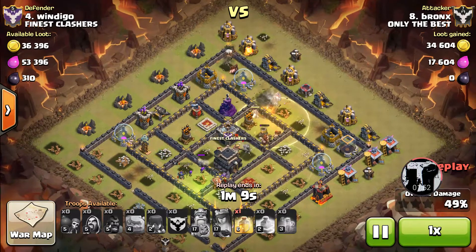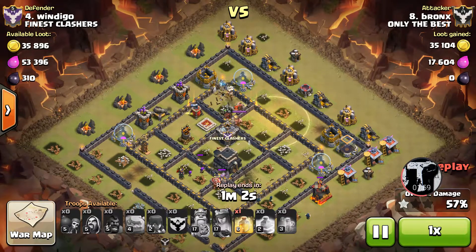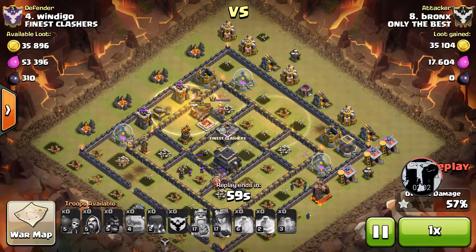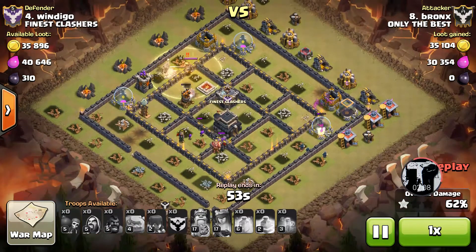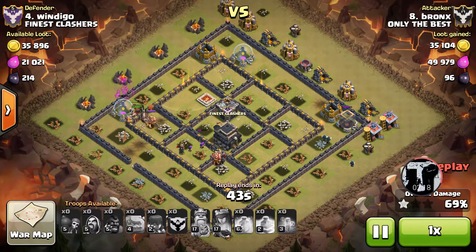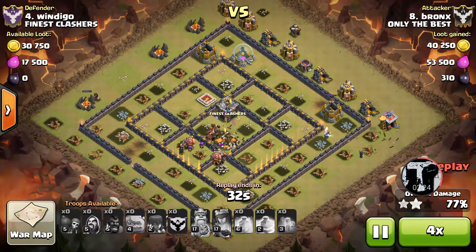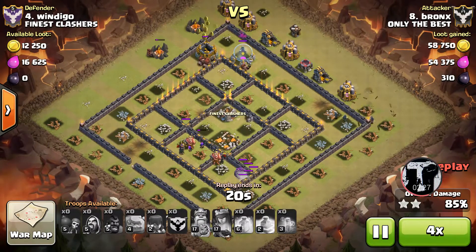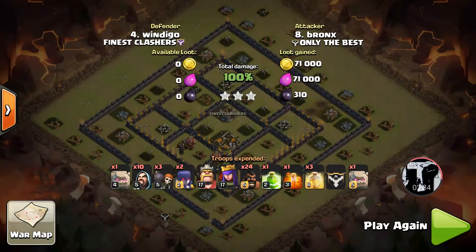He still has a heal going into this final sector of the base against those point defenses — still plenty of hogs alive. He heals them up and protects against what could have been an obvious bomb next to the air defense. With the king in the corner, a heal there minimizes damage. We are in cleanup mode as the base goes down quickly. It's a perfect composition — those bombs are random, but you expect that on a base like this. Super good job, Bronx.